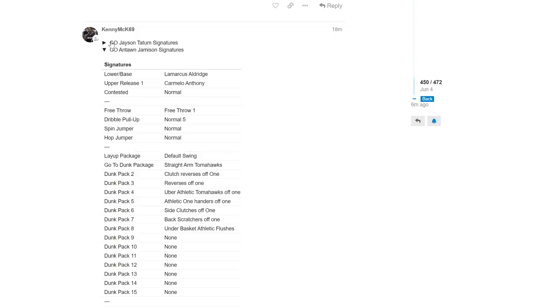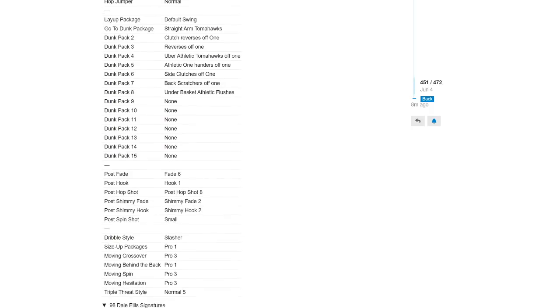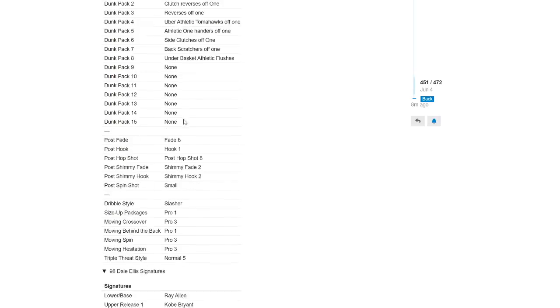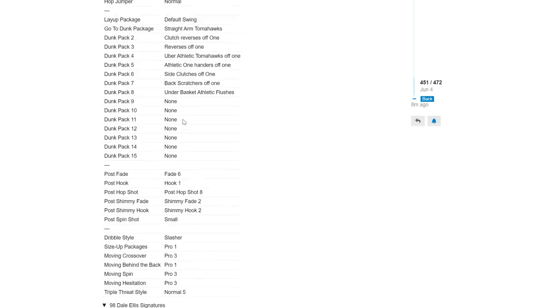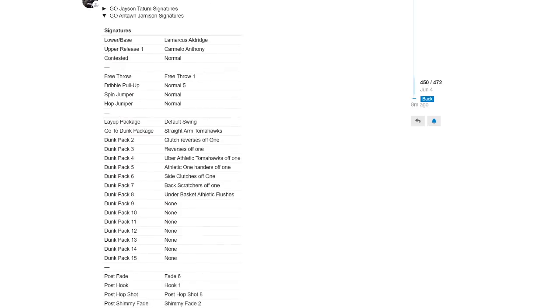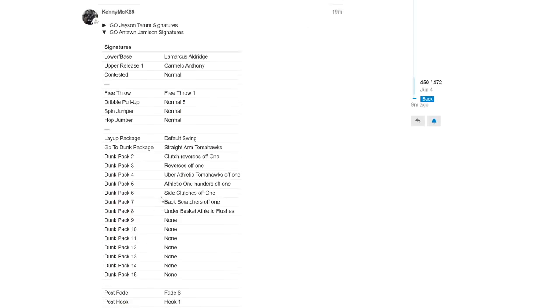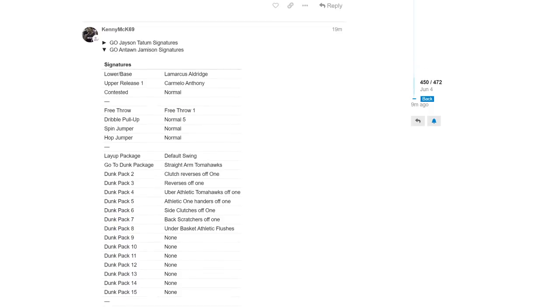Check out the sigs for him: he's got Aldridge Mellow upper, so LaMarcus Aldridge base again — base 11. I think people were saying he's got the same hop step as Giannis, like Long Athletic or something. He's got Pro 1 size-up, which I don't think is great. Pro 3 cross, which I don't think is great either. Pro 3 Hesi, though, supposedly is great. He's just going to be another one of those AK-47 slash Lamar Odom slash Hedo Turkoglu type cards — similar to last year. He's going to be really nice, but I don't see him being significantly better than an Andrzej Karajnko.